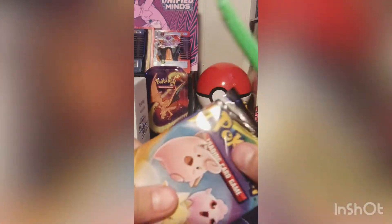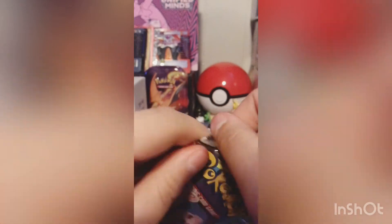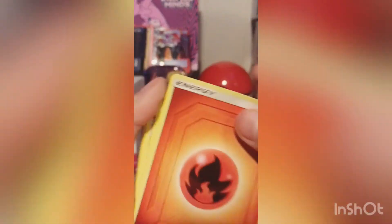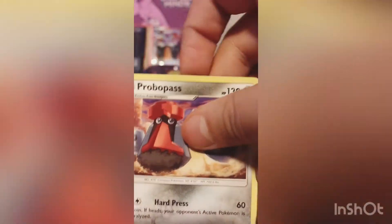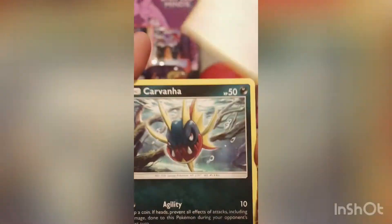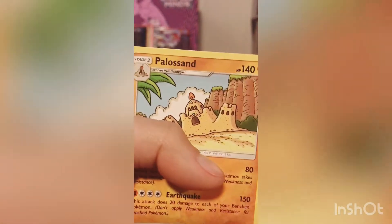Let's get into the three babies pack. Another white code card, yay. Energy, Rapidash, Vibrava, Flygon, Flygon, Gallade, Spinarak, Helioptile, Carvanha, Tepig, reverse holo Koffing, Annie, and Palossand.